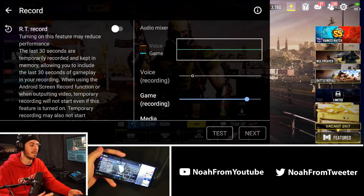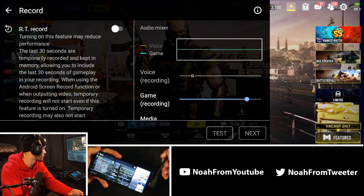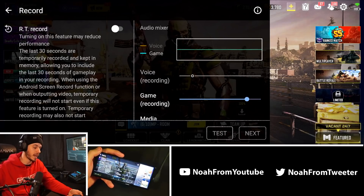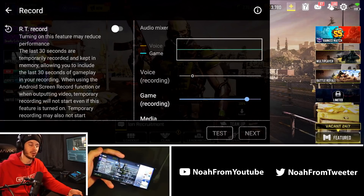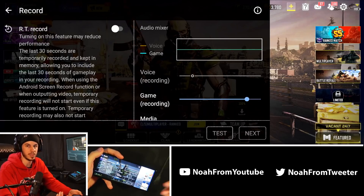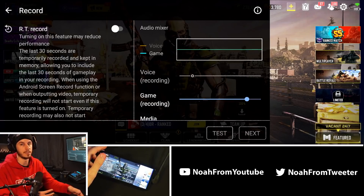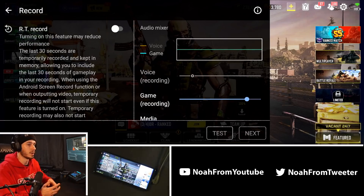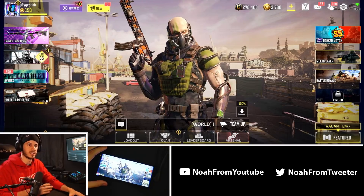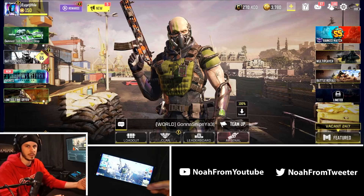Next is the HS power control. Essentially, when your device is plugged in, instead of directly charging your battery it directly powers the device, which prevents overheating, limits performance reduction, and prevents battery degradation caused by overheating. The final must-have feature is the record feature — I use this instead of plugging into my PC because with all devices, plugging into an adapter caps the hertz at 60. Since the device can record 1080 60p anyway, I don't lose quality, and I'm freed up to play at 120 FPS with max settings.